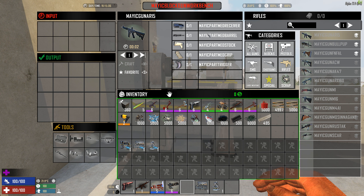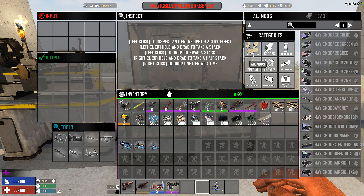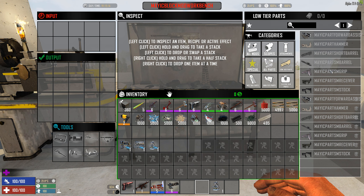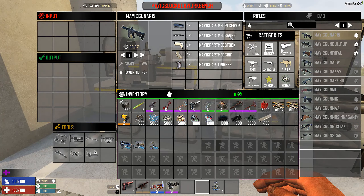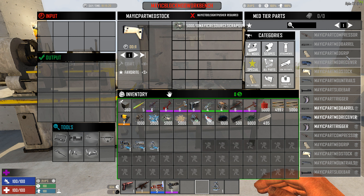It's back to sort of the pre-Alpha 16 system where you had to find different parts and use them to craft. If you can't find them, that's where the mod workbench comes in. Here's where all the mods are — ACOGs, banana clips, drum mags, etc. You also craft all the parts here. Let's do the low-tier parts — you need a medium receiver, medium barrel, medium stock, medium grip, and the trigger.